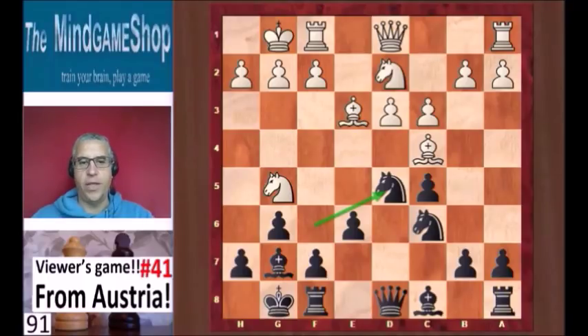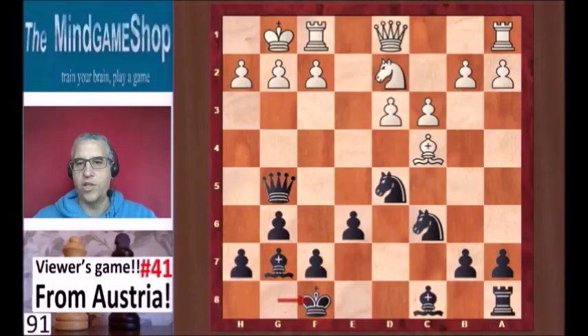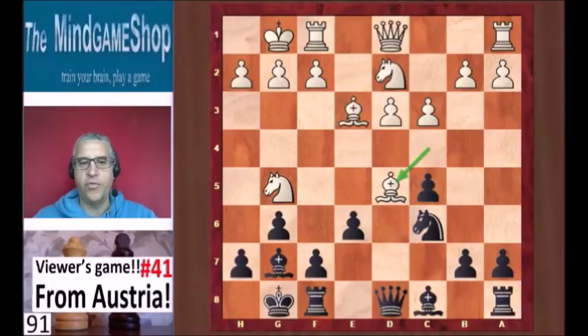It is fine because white can still not take on c5. Because if you take on c5, that knight on g5 is unprotected. You can take an exchange on f8, but after king takes f8, black has bishop and knight for rook and pawn — a better position for black. So white was wise not to take that pawn on c5. He took on d5, queen takes, and knight d4.